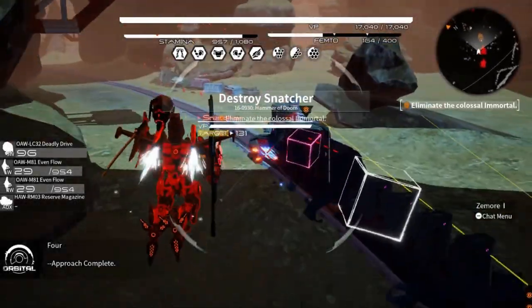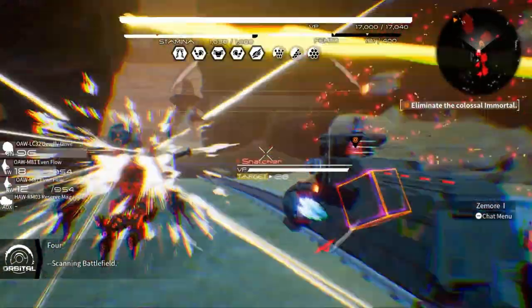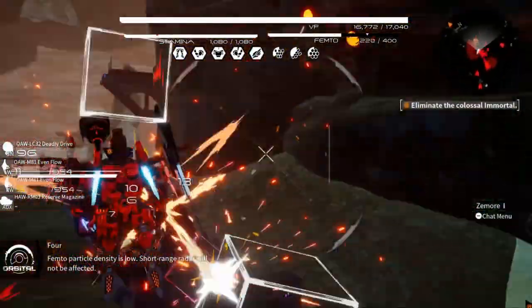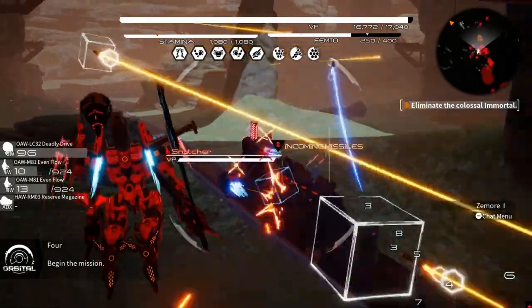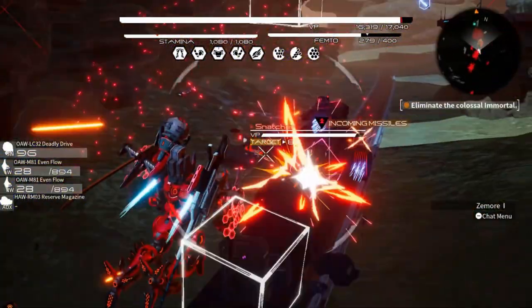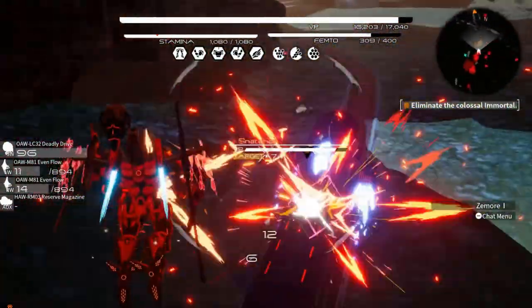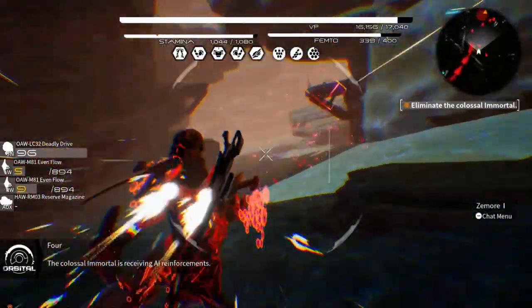Now we move on to the real immortal fight. Snatcher is in a canyon on a railroad and it is your mission to take him out before he reaches a checkpoint. If you do not damage him quickly enough he will get away and you will fail the mission. I believe it's about 25% damage you need to do to his main body before he will stop and engage you in combat.